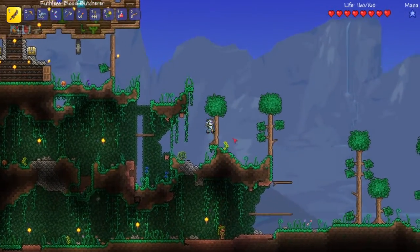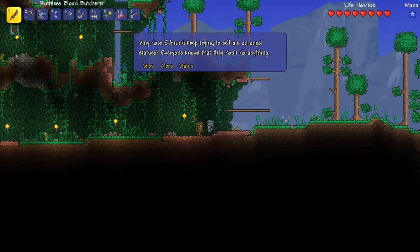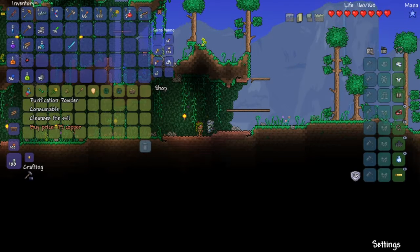There's an individual down here - a Dryad. She's come - let's see if we can buy anything. Purification powder. Don't know what it does. Cleanses evil. Hmm. I'm not sure what it is at all. Sunflower - we actually do have some sunflowers. Let's get one of them just because I want eight.